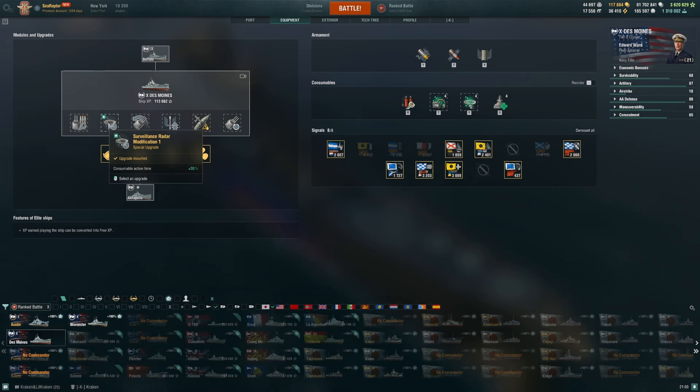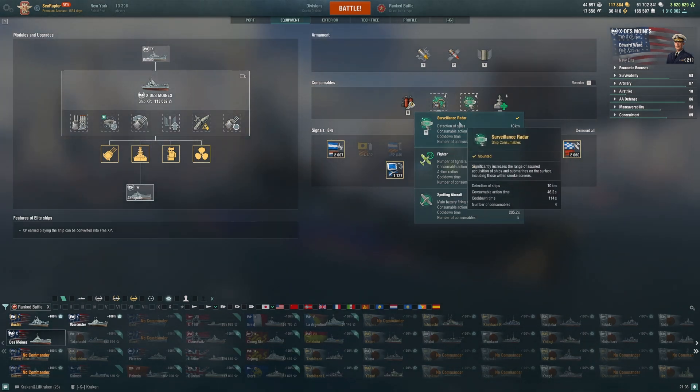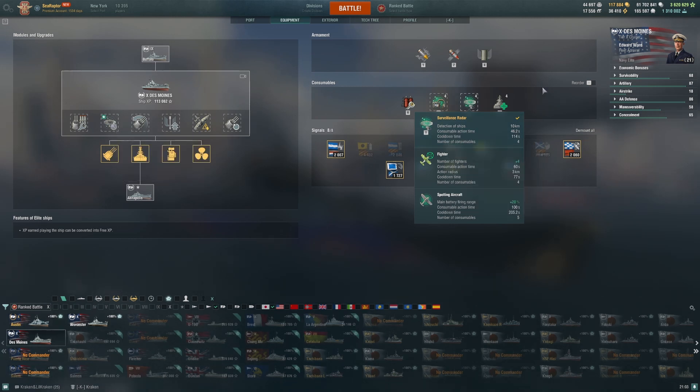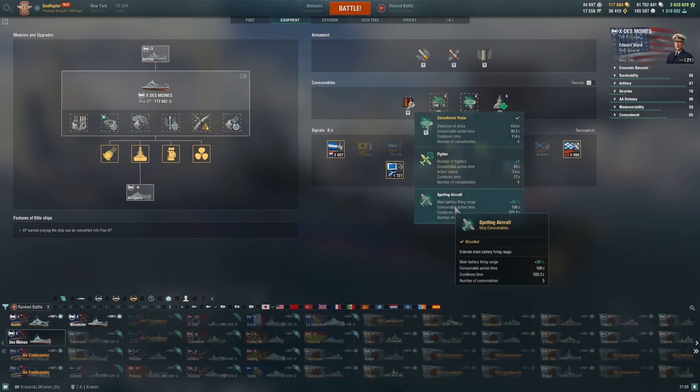I'm running radar in slot two — you should be used to this from tier 8 and 9. Because I'm running radar in the second consumable slot, do not choose fighters. There is a case for spotting aircraft in certain configurations; however, for randoms or ranked I believe radar is the best way to get the most out of this ship. 88-90 games out of 100 I wouldn't run spotting aircraft.